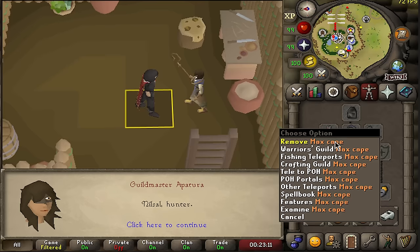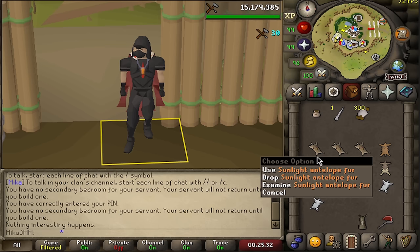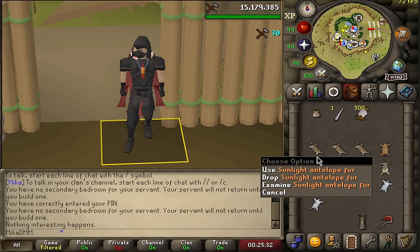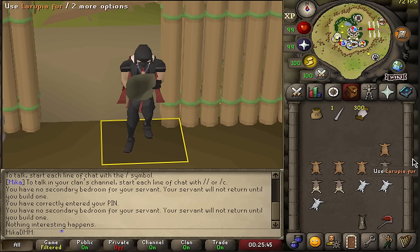First thing I want to do is speak to Guildmaster Apatura. If you have Max Cape or 99 Hunter, I believe you can speak to this person and unlock a teleport — there we go. And then the second thing I wanted to do is to make a bunch of pouches. If you do have four fox furs, you can use a needle on it and create a small meat pouch, and with three sunlight antelope furs you can make a medium meat pouch. This makes it straight into the large one.